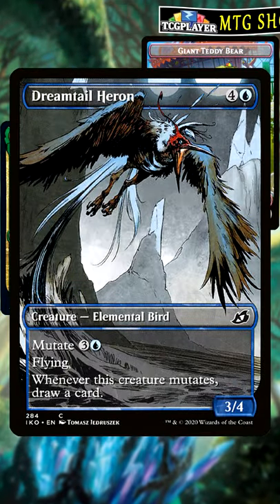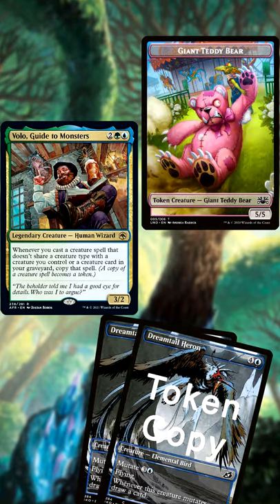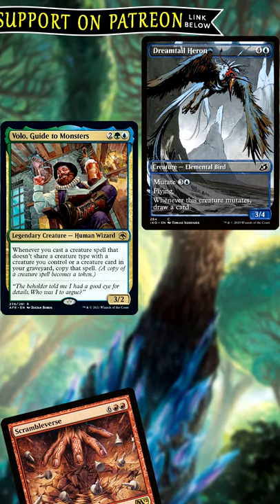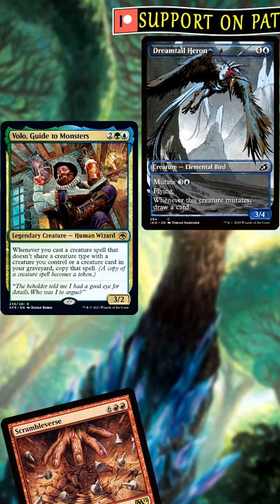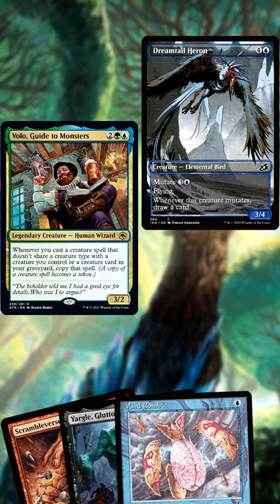When you mutate a creature like Dreamtail Heron with no elementals or birds in play, Volo will trigger, creating a copy of Dreamtail Heron that will enter first and trigger, drawing you a card. Then the original will resolve, and both it and the token copy will trigger, drawing you an additional card each and giving you three mutate triggers with a single mutate creature.